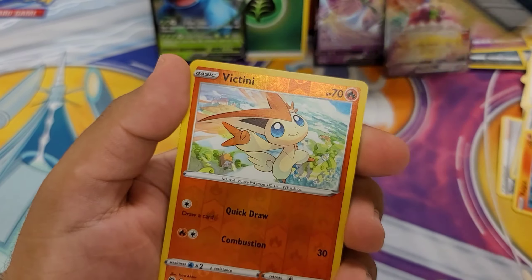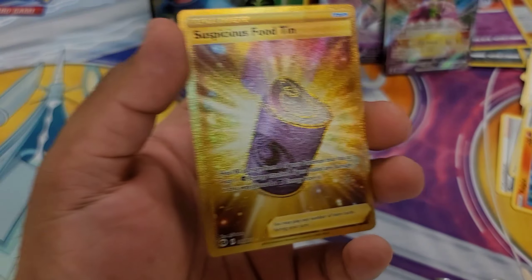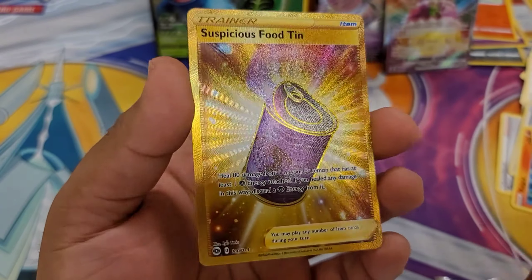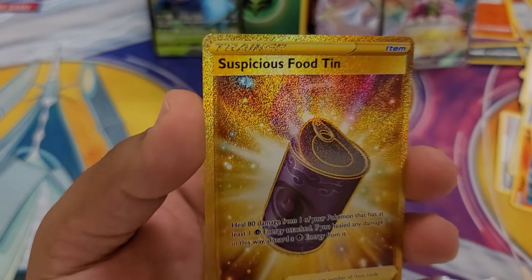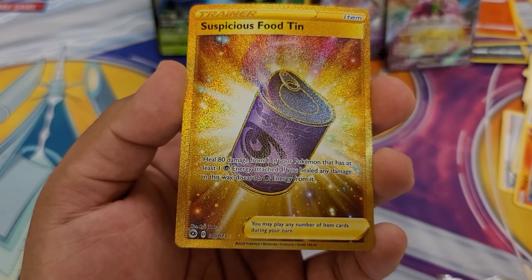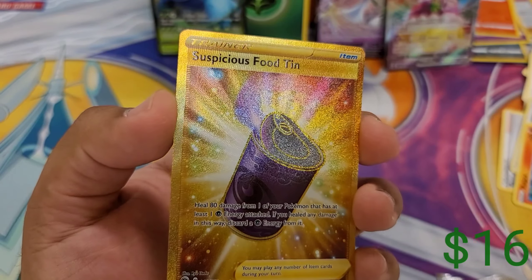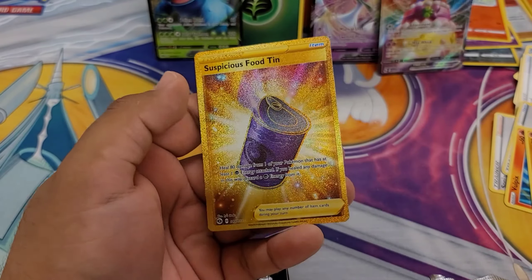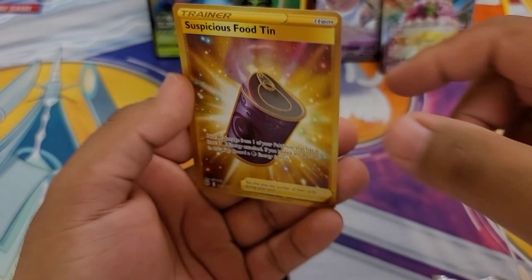Dig it, Matcha, a Purloin, another reverse Victini. We got a Suspicious Food Tin — it ain't no Charizard, but it's a Suspicious Food Tin, number 80 out of 73 — oh my god, a secret rare! Suspicious Food Tin! Oh my god dude, that's crazy! That's the fourth holo you pulled, and look at it. Oh my god man, this is a lucky box!